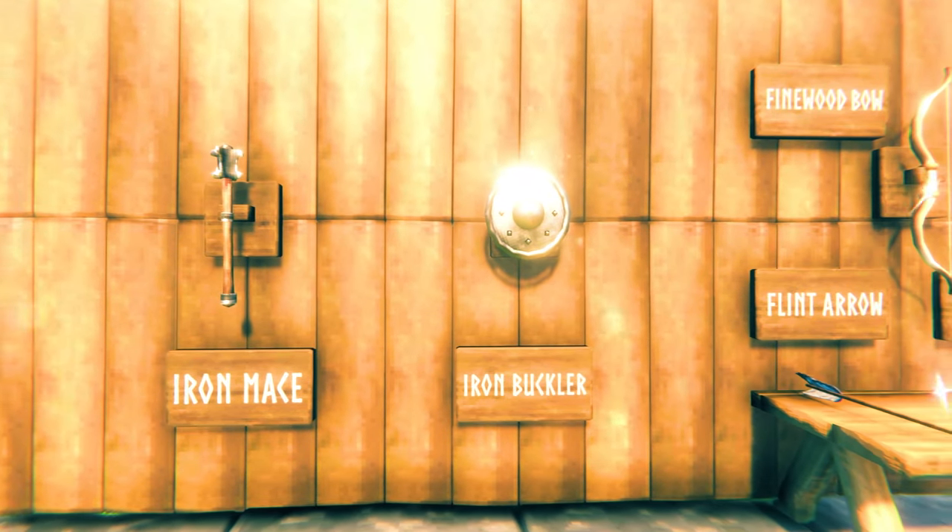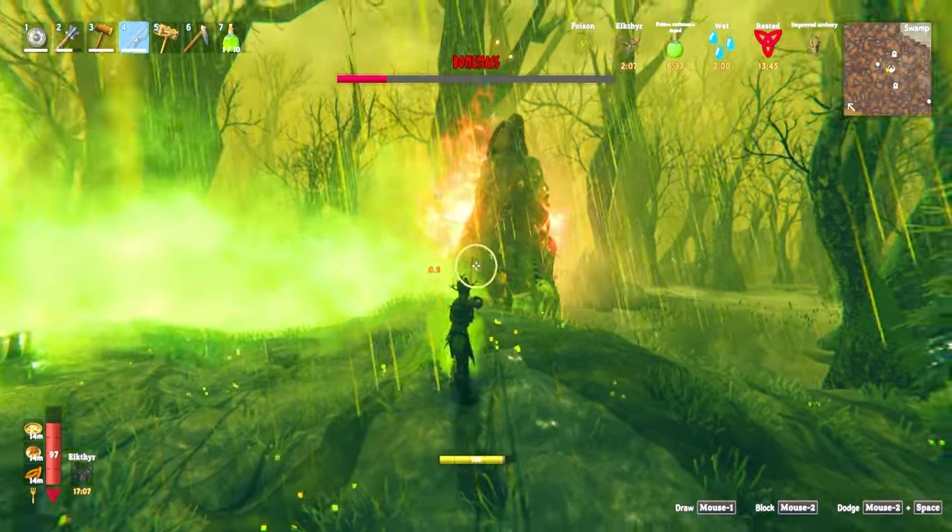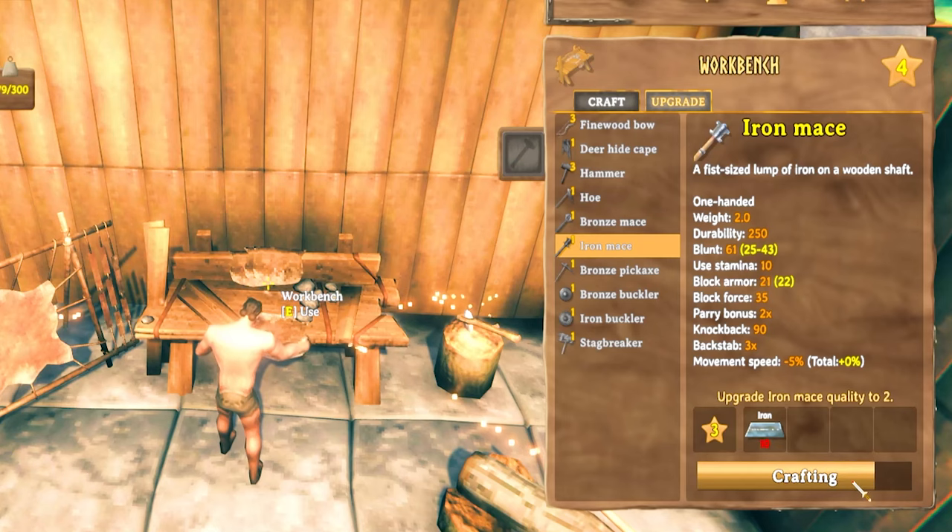Take an Iron Mace, Buckler, and a Finewood Bow with Fire or Flint Arrows. The bow is for Bonemass' adds, as arrows are very weak against Bonemass himself. Upgrade as much as you can, but prioritize the mace.